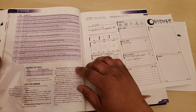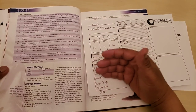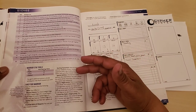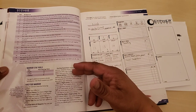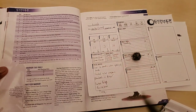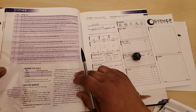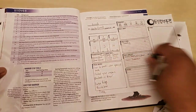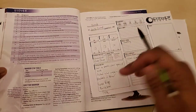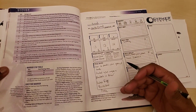Cypher System also has a background chart as a normal part of character creation to help give your character some personality. You can roll randomly or pick — I rolled a d20 and got 14, which says: you and a friend both smoke the same kind of rare, expensive tobacco. The two of you get together weekly to chat and smoke. I'll write that on the back of the character sheet under backgrounds.